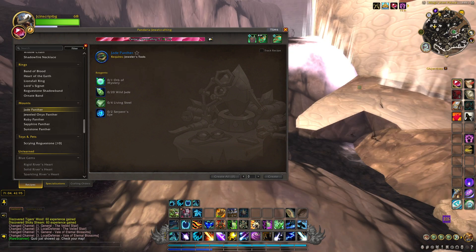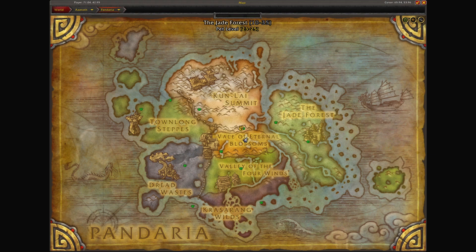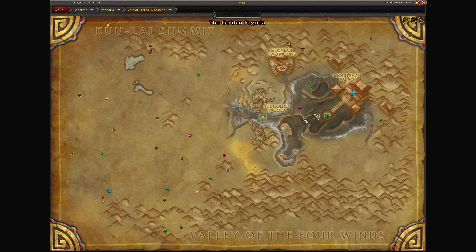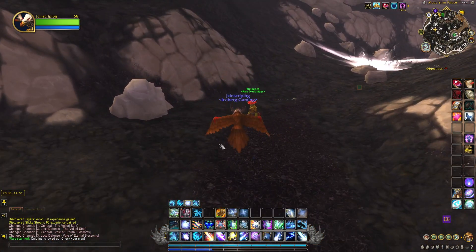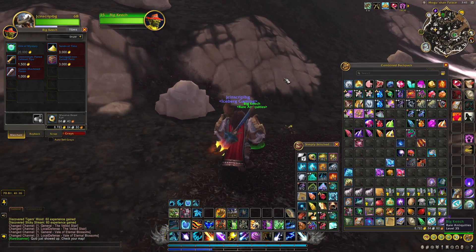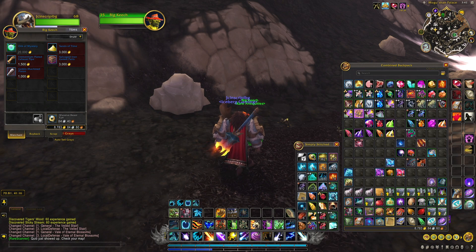There is only one vendor that sells this Orb of Mystery. To get this item, we need to come to the Valley of Eternal Blossoms, right here in front of the Mogu'shan Palace, by the Siege of Orgrimmar raid entrance. The vendor is over here — it is Big Keech, he's got the Rare Antiquities. And there you go, there is our Orb of Mystery for 20,000 gold.